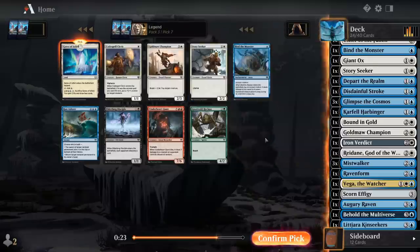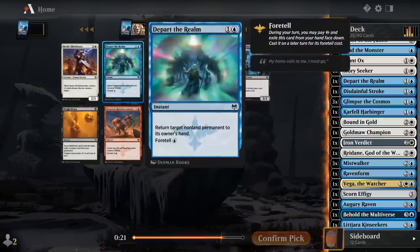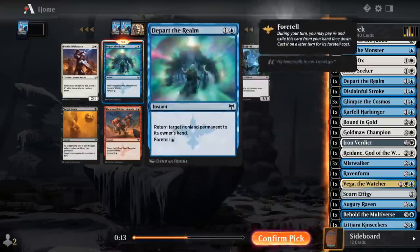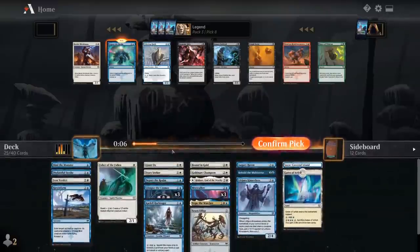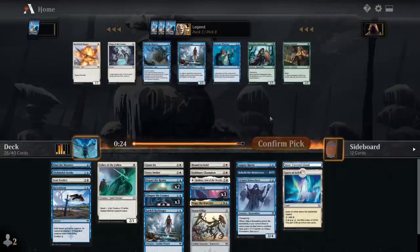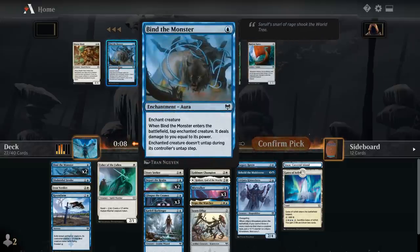Gates seems like the pick now over Story Seeker, which would still be okay just as an early life-linking blocker. 8th pick can take 2nd Depart or Shieldmate. Depart isn't bad when we have triple Glimpse — we're going to generate some relatively cheap card advantage, so having a cheap bounce spell to go with it and get back some tempo could be fine. Also I'm pretty light on 2-mana creatures, so Shieldmate does have some merits. I'll take the bounce spell. Now I'll take Bind. Got another Depart and Bind anyway — didn't think we were going to play triple Bind.